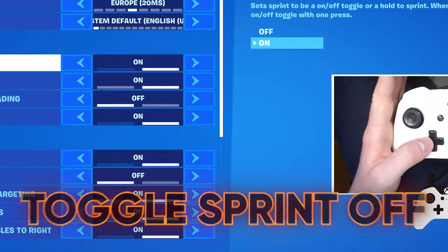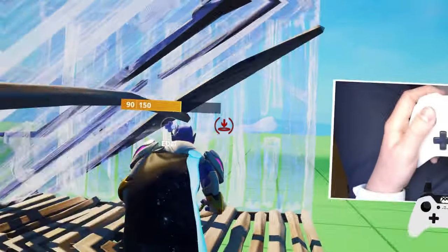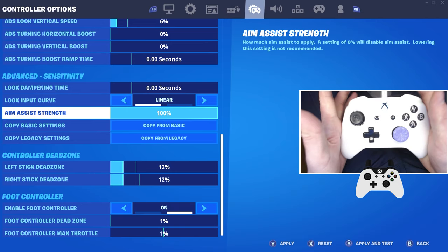Now for some rapid settings: toggle sprint off, sprint by default on, sprint cancels reloading off, auto-open doors on. So if you ever mess up an edit, you'll just go straight through it. And before I tell you the secret tip to boost aim assist to 110%, here's a word from our sponsor.